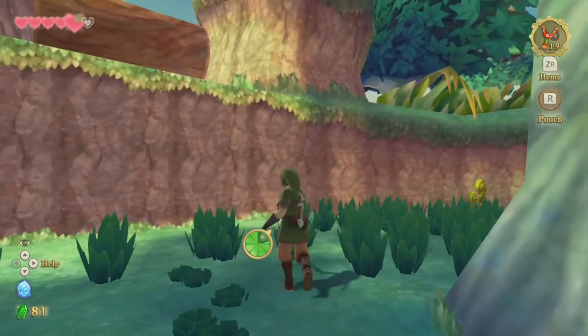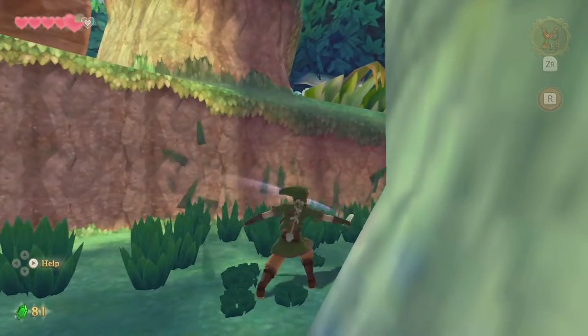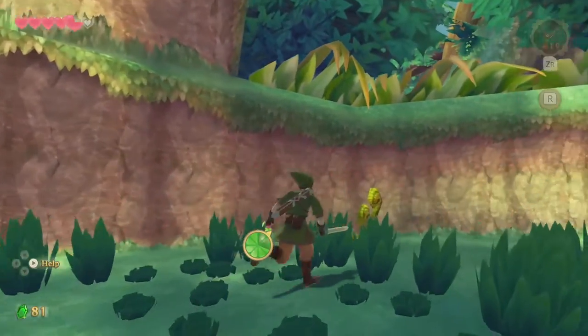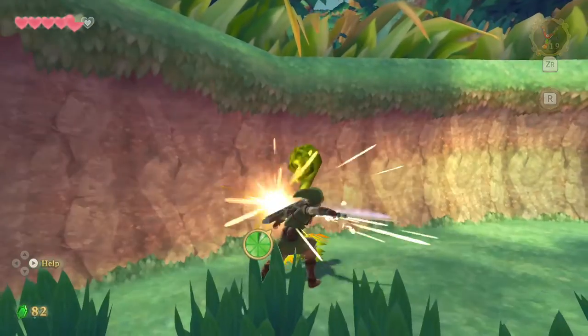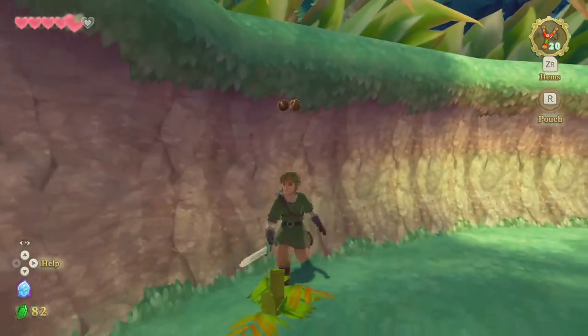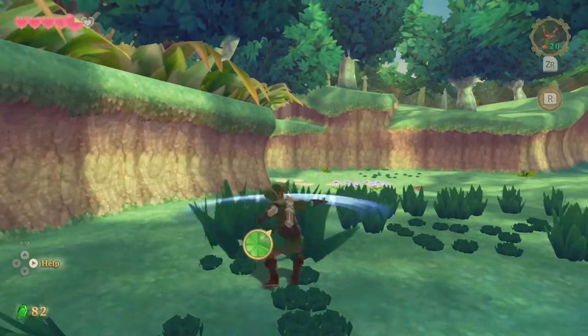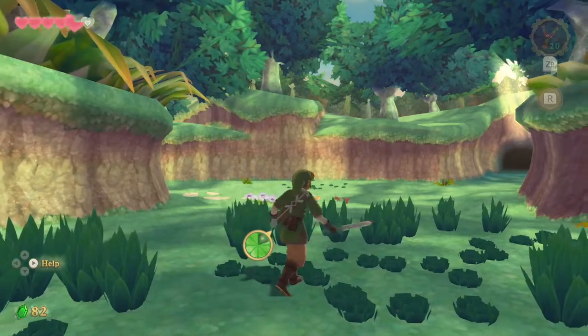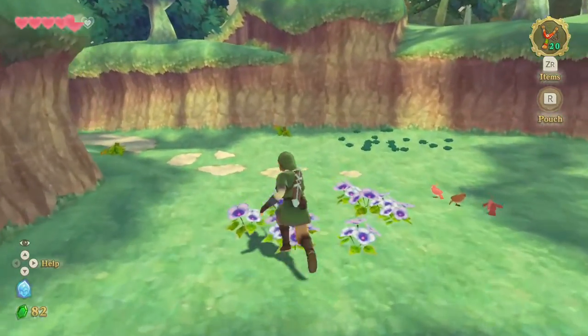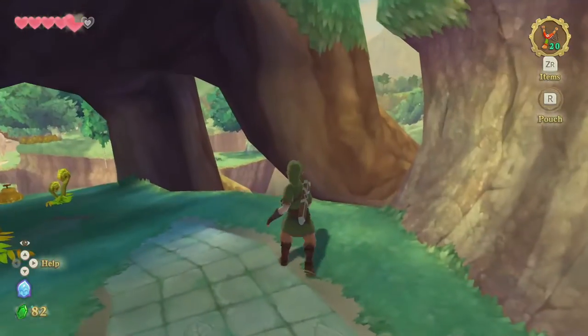No hearts, but there's a log up there — so there's going to be a shortcut to get here at some point. I've got 82 rupees. There's no point in collecting the korok seeds but who cares. It's safe to say there are no hearts here, so let's stop wasting time and move along on the forest path in the Deep Woods.